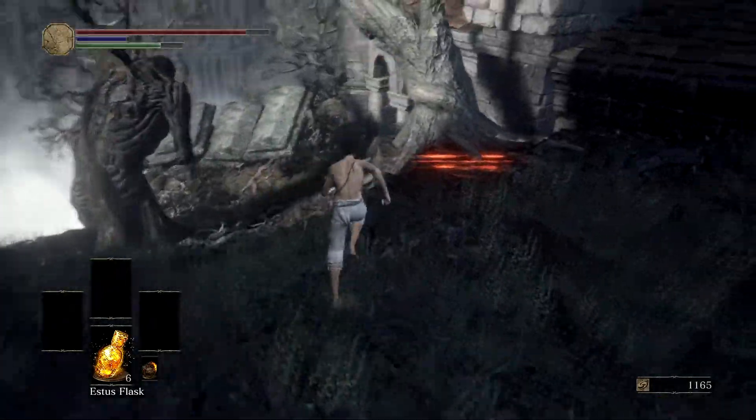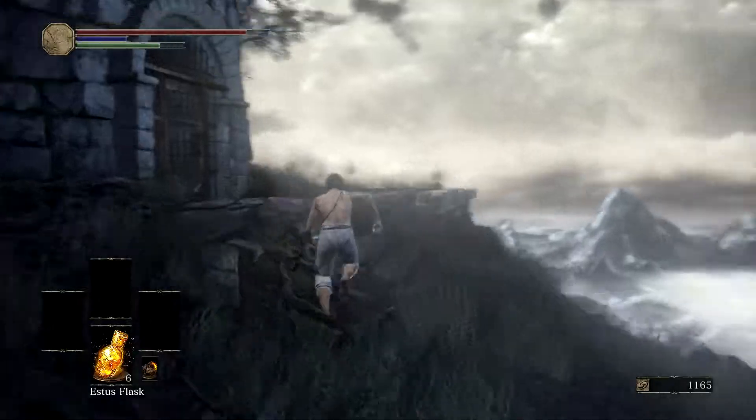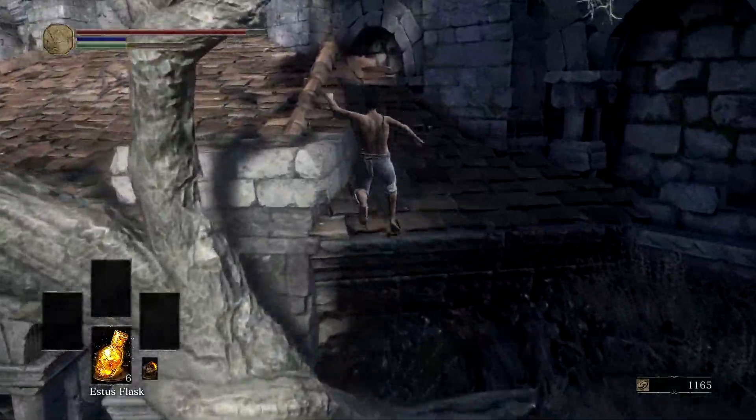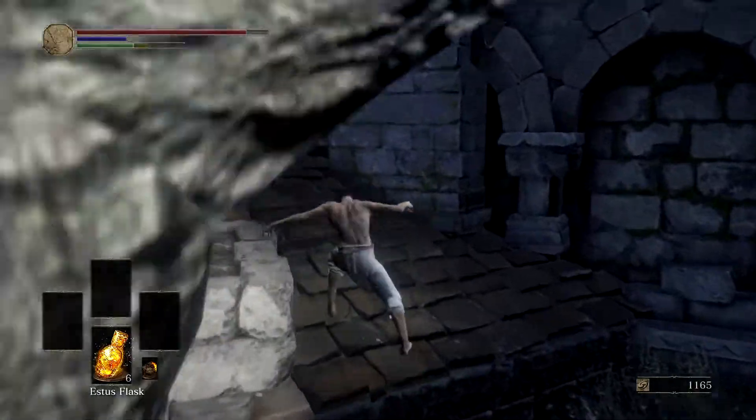Doing this bypasses that gate that is behind me — you just saw a quick flicker of it right there. In order to get the key to that gate, it actually costs 20,000 souls; you can buy the key from the Shrine Handmaid. But once you make it up, you're good to go.